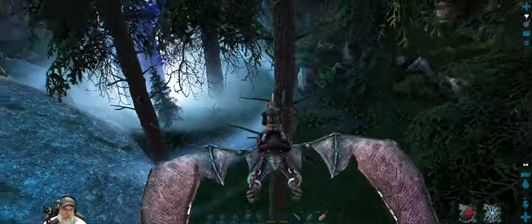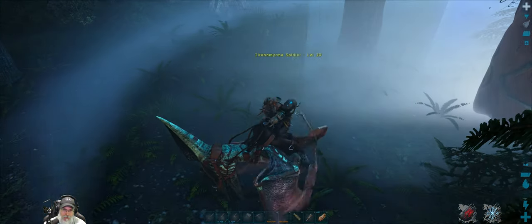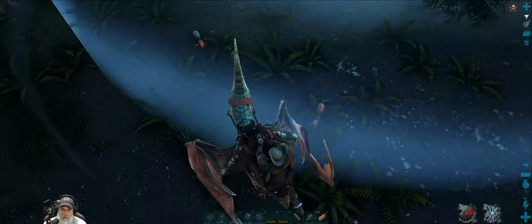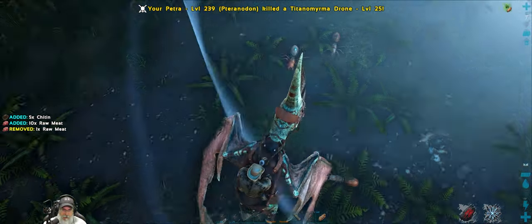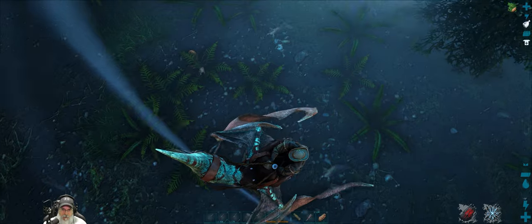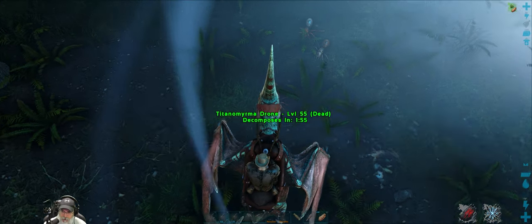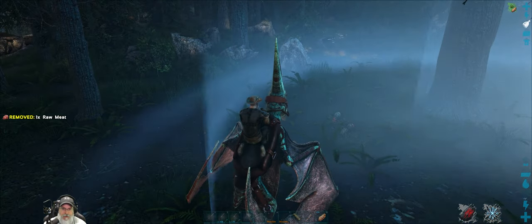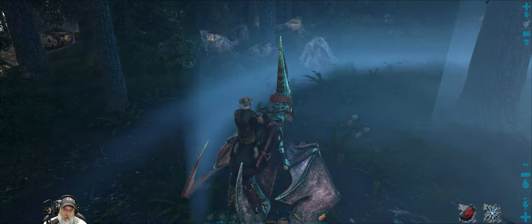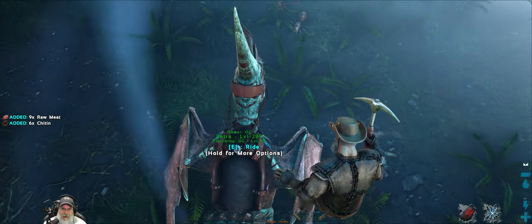Let's drop down here and see what's in this blue drop. We can actually harvest these bugs for chitin. I want to use my pick — actually I'm not sure if my pick or the bird gets more chitin. There are some raptors over there. If there was just one I might try to tame again, but I don't think I'm going to bother with raptors right now.